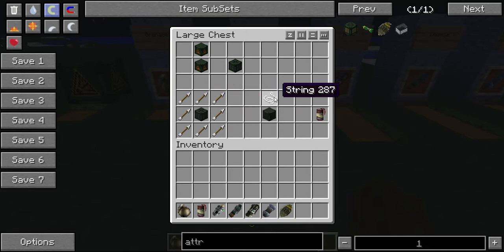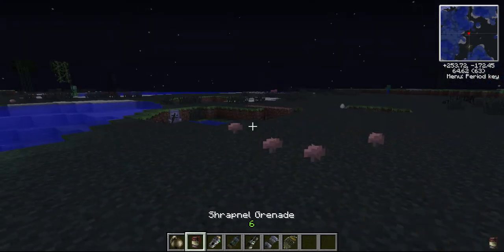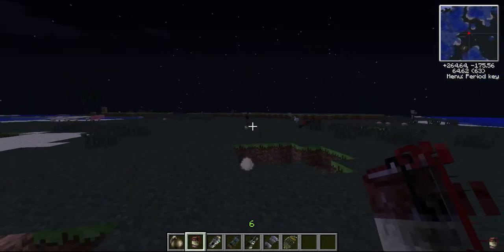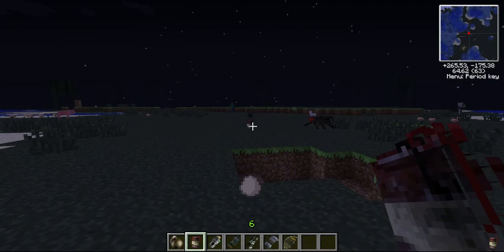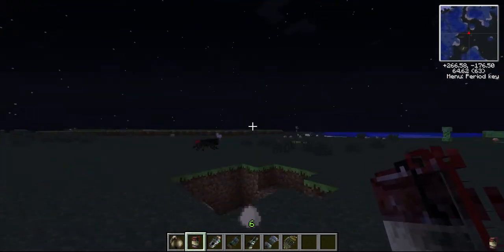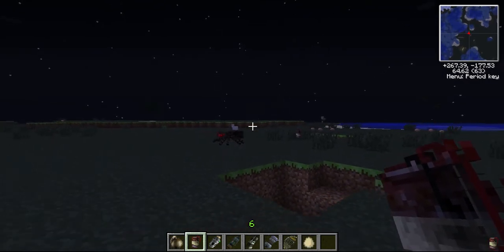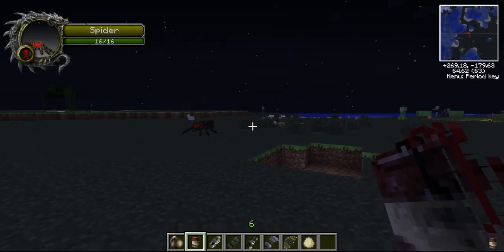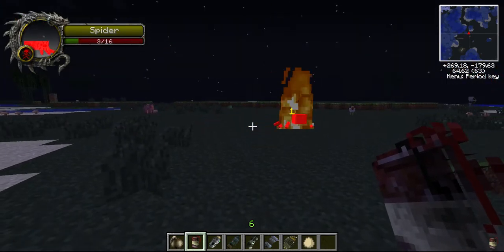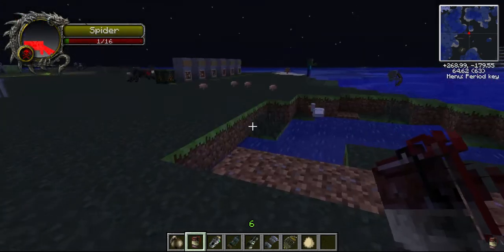Once you have the shrapnel explosive, you just put a string on top and you're able to throw the grenade. The shrapnel explosive is really cool — it fires out little shrapnel that's on fire in all directions and will usually catch things on fire. Occasionally it will miss, but when it does hit it does pretty good damage. It did 11 damage, which is 5.5 hearts.